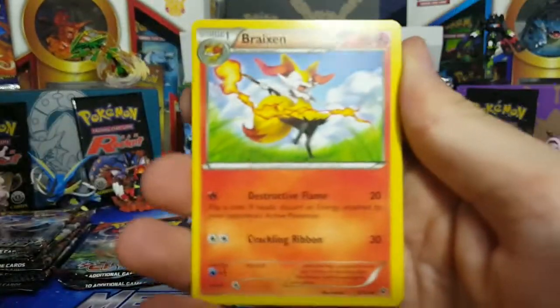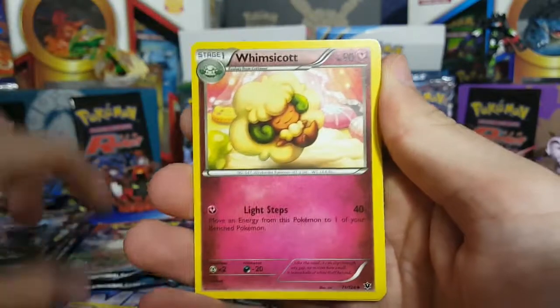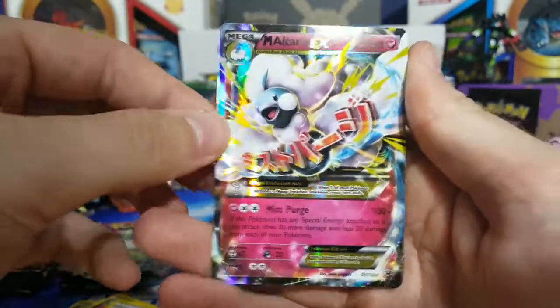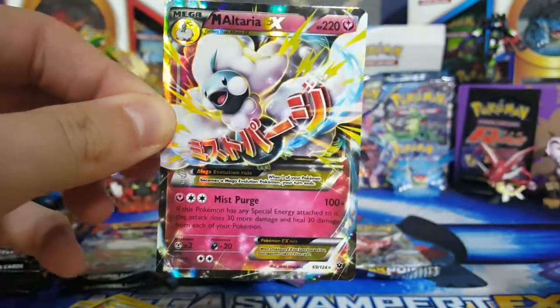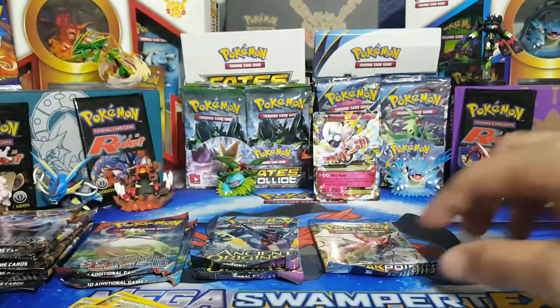We've got Braxton, Wims of Scott, Fairy Garden, Rulo, and then a Mega Alteria EX — oh my gosh! First pack, thank you for putting the Fates Collide in there! I'll take it. Alright guys, Breakpoint next.